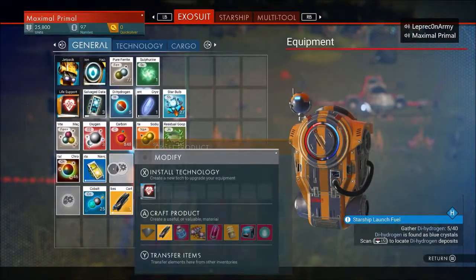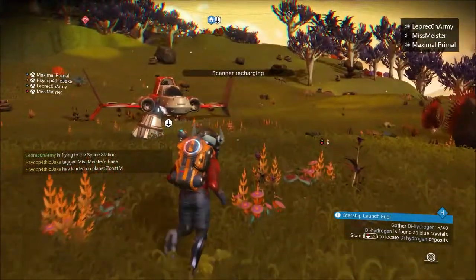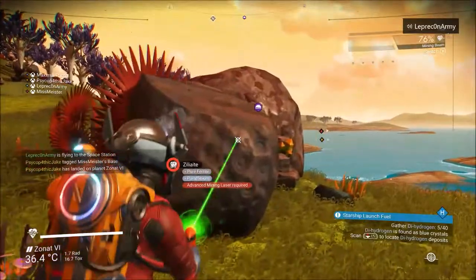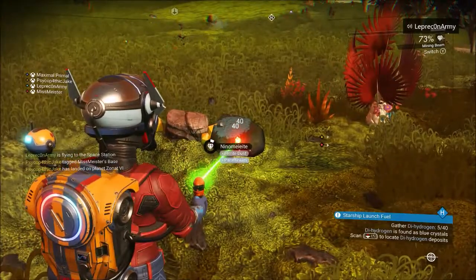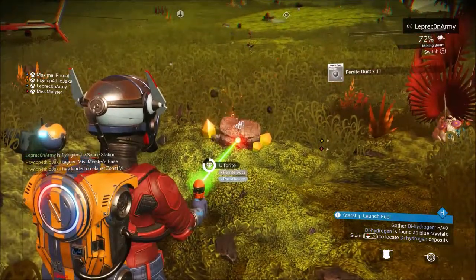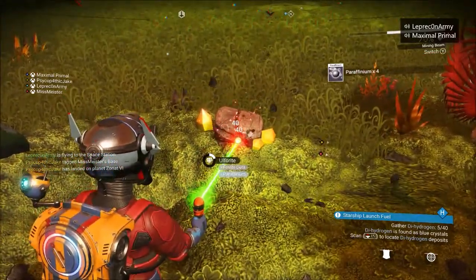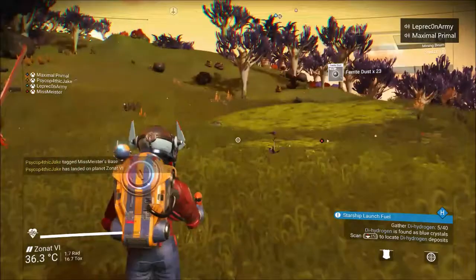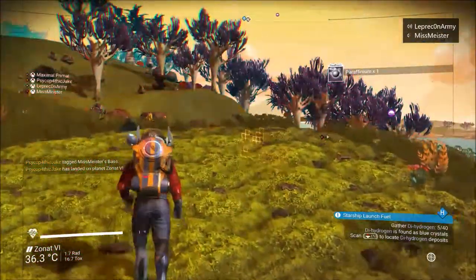I need to figure this out - what do I need for this? Ferrite dust. Ferrite, simple enough. Does anybody have any copper to spare? I just need whatever to make chromatic metal. Probably not - if not, no worries.